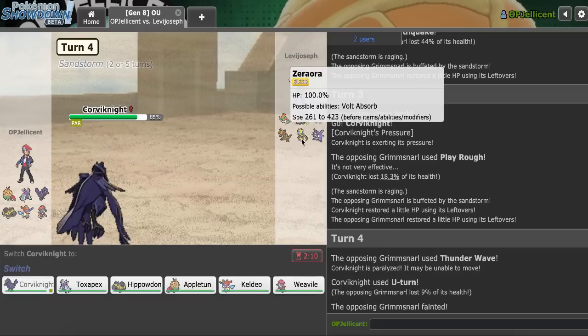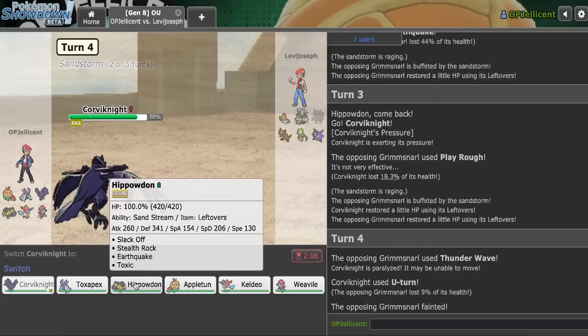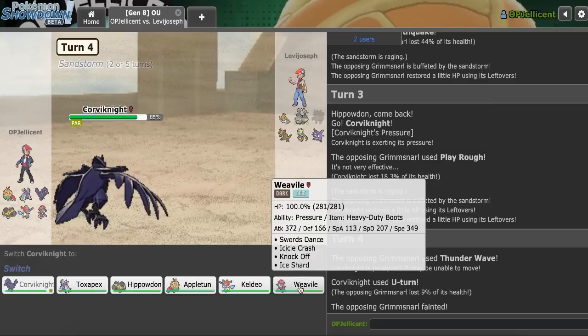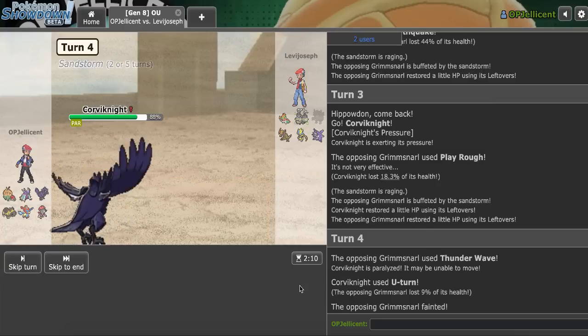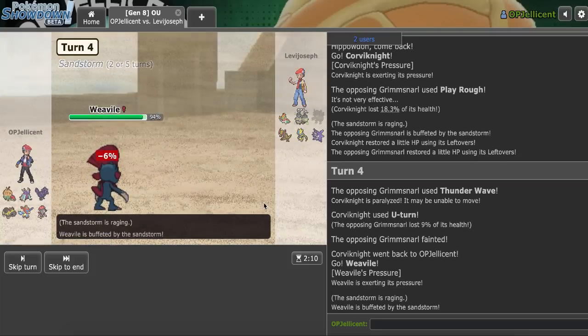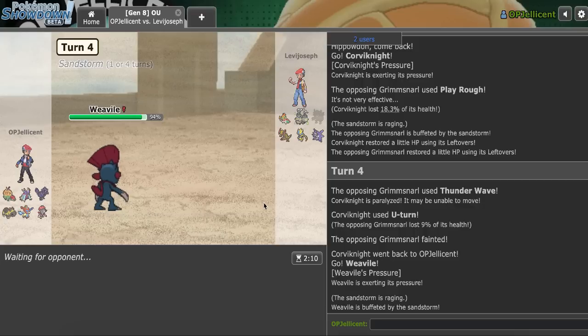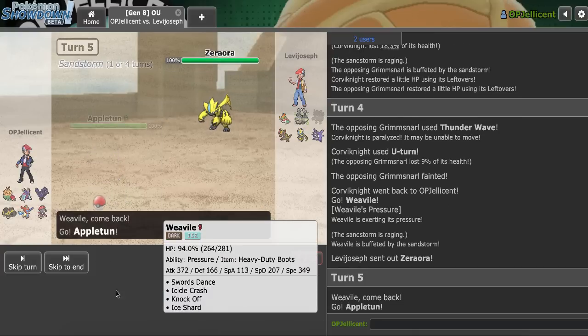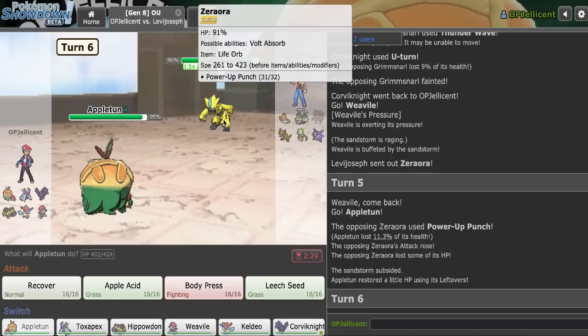Weavile isn't bad, it does kind of give Zeraora momentum. And if they have Grass Knot, that'll be really tough for Hippo. I do have Appletun though. Yeah, I like Weavile - if it gives them Zeraora, at least it takes Sand damage, which would be kind of useful. But I'll go Appletun first - I don't think it's worth messing around with Hippo when that can actually be useful against Excadrill, whereas Appletun doesn't really wall anything here besides that Zeraora. So there's the Zeraora - Appletun's the best play. They go for Power-Up Punch, that's an odd attack. I'll go for Apple Acid.